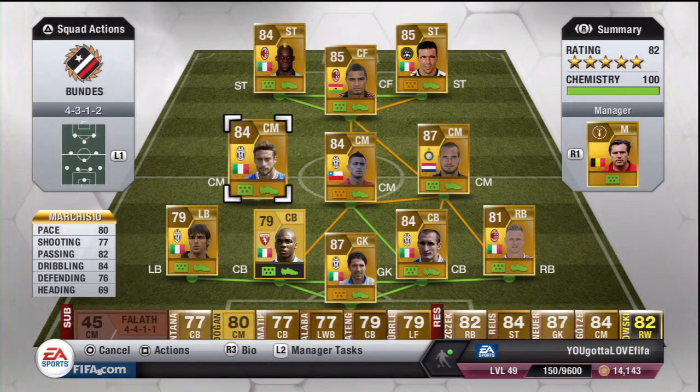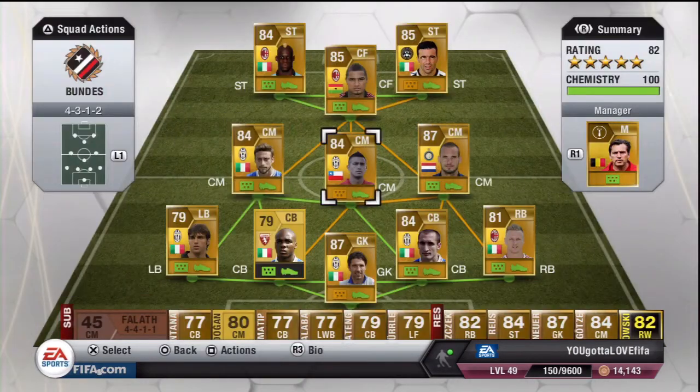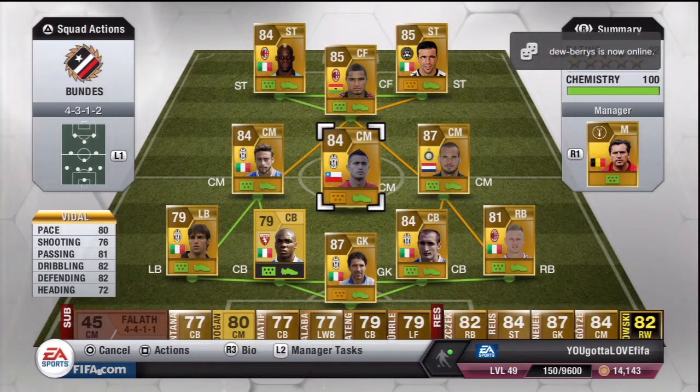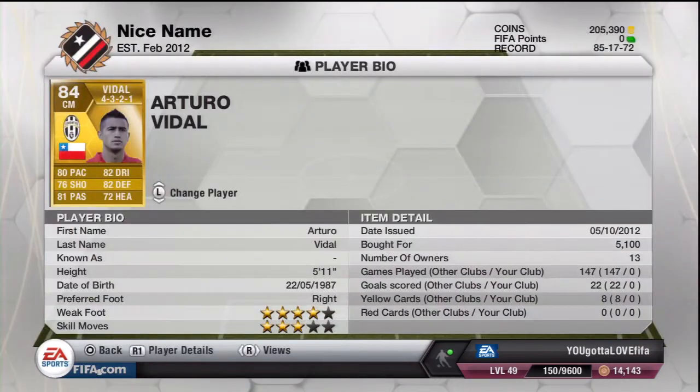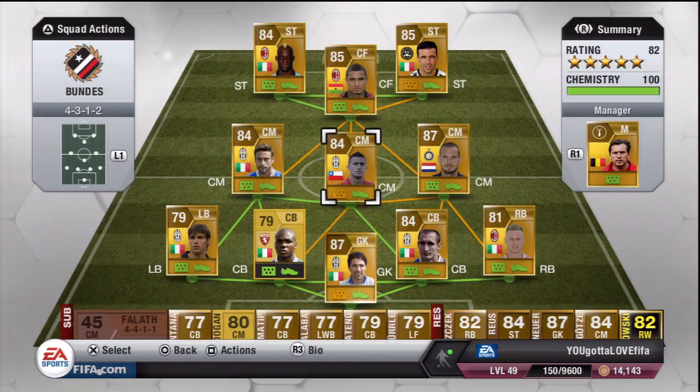In CM we have Marquisio with 84 dribbling and 82 passing, costing me 4,000 coins. He's got a high work rate so he gets up and down the pitch — he's pretty beast. Basically the same as Vidal, who has 82 defending and 82 dribbling costing me 5,000 coins. He's a bit more expensive but does the job basically.